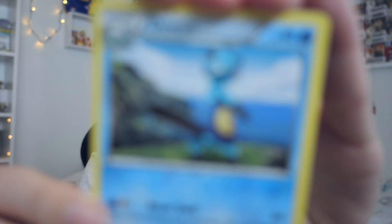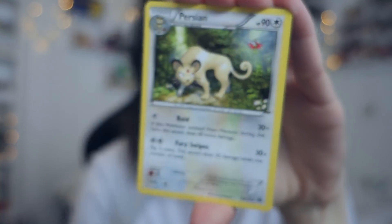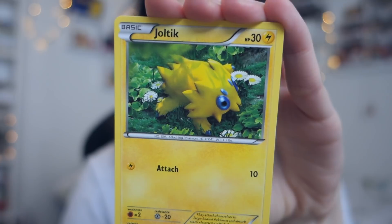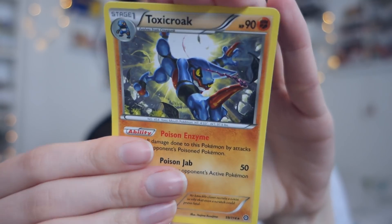We're opening Steam Siege again — with a green one. Starting out with Duosion. Then we've got Azumarill — shiny Azumarill, let's not forget. Persian, Mareep, Bergmite, Foongus, Joltik, Litwick, Hoppip, and Toxicroak. That's two packs down, four to go.